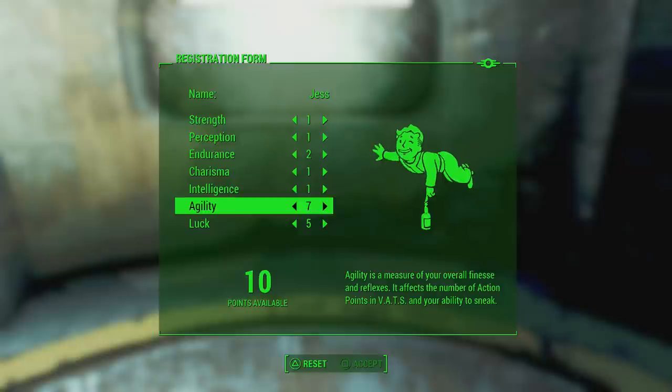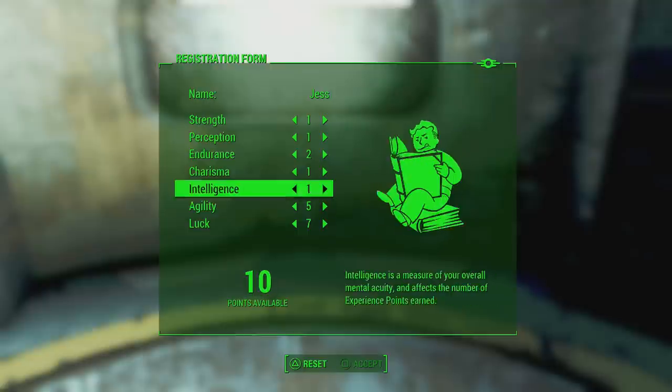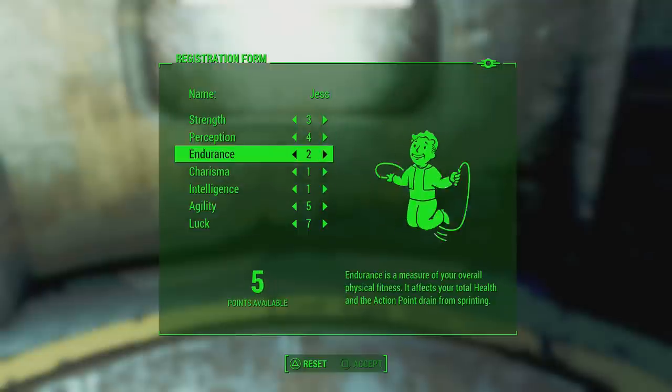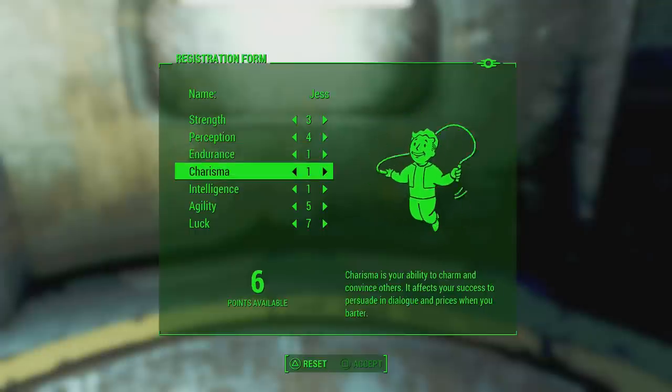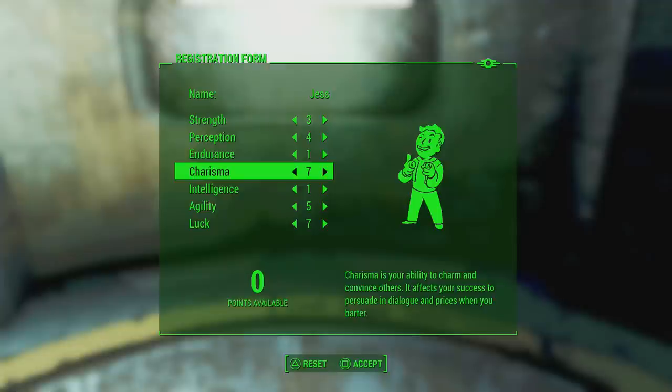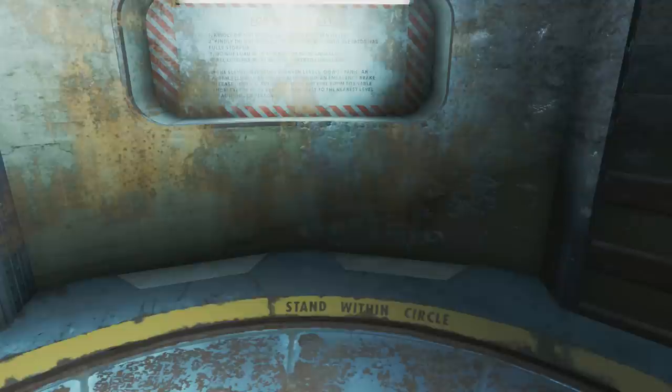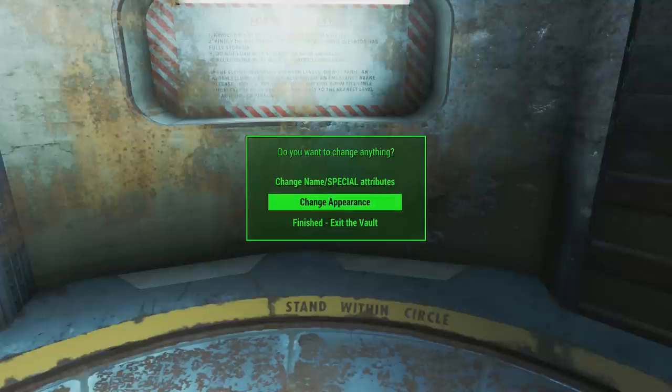Let me show you my legit build just in case you have to play without exploits. Obviously this is totally up to you depending on the build you want — if you want a melee build you're going to want strength. But this is normally my legit build, just so I can get the perks I want early on in the game. Let's accept this and get started.